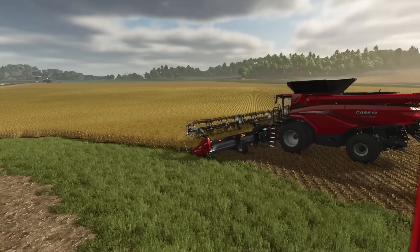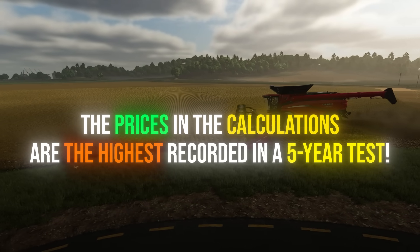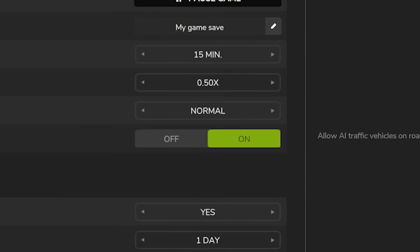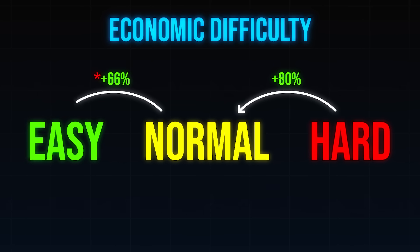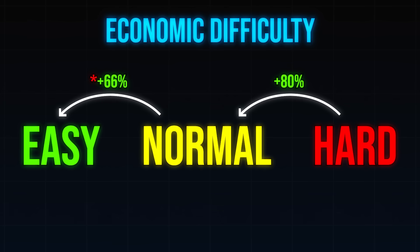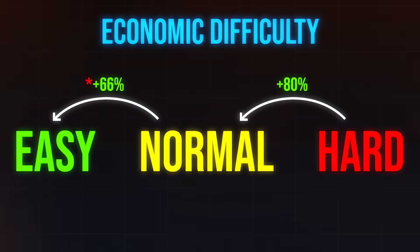Now for the more interesting part: profit per hectare. The prices I use to calculate profits are maximum prices I observed over 5 in-game years, in normal difficulty mode. In hard mode, prices will be 80% lower; in easy mode, 40% higher. This is a consistent adjustment, meaning the ranking of crops based on profitability will remain unchanged regardless of difficulty.